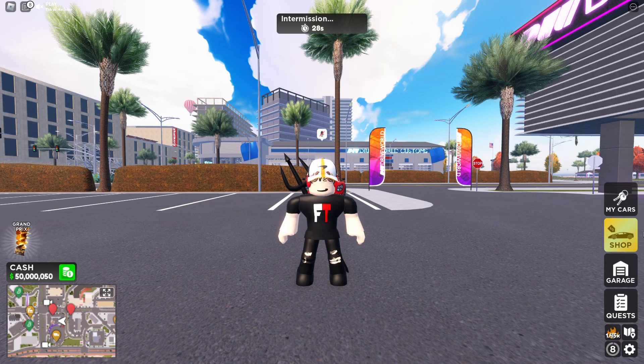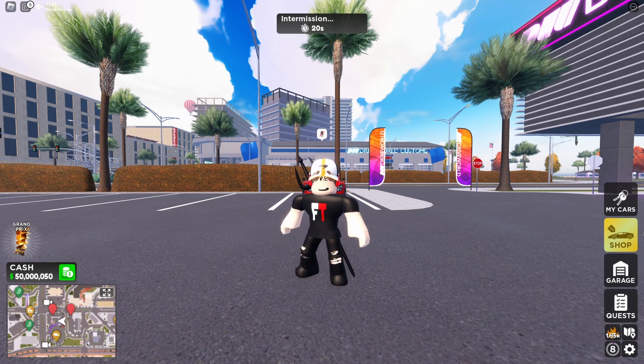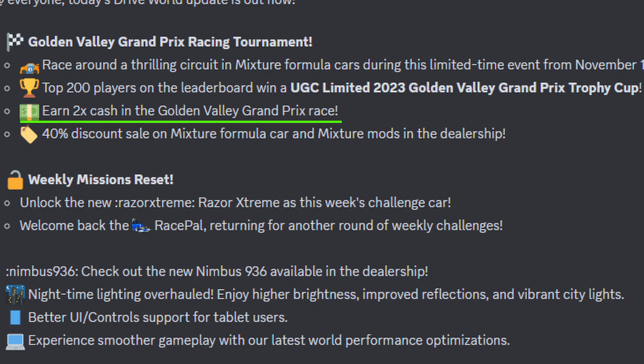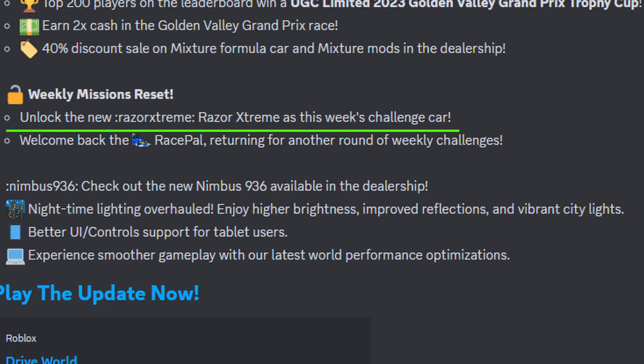So if you're in the top 200 players on the leaderboard, you will get the UGC item which is the Trophy Cup — not bad. And you can earn two times cash in the Golden Valley Grand Prix Race. So if you do that race, you can make tons of money — that's a pretty good deal.